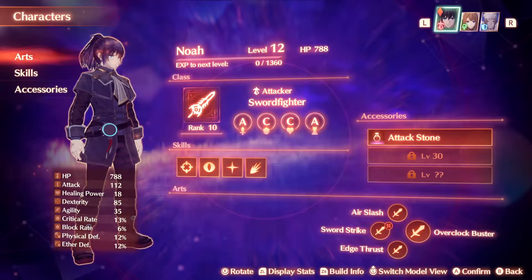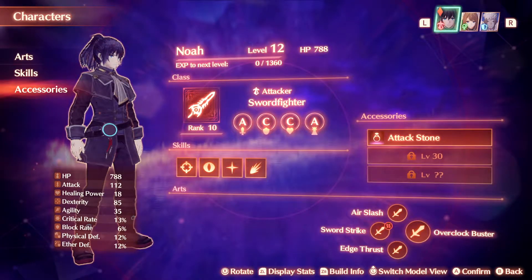Hi there, Release Fire here. I'm going to talk you through how to beat the mysterious enemy in Xenoblade Chronicles 3. It's a tough boss fight, and if you're not at the right level, you're just going to end up getting beat over and over again. So my biggest tip is to level up to at least level 12.